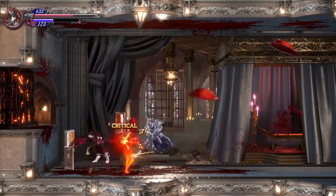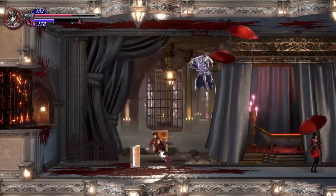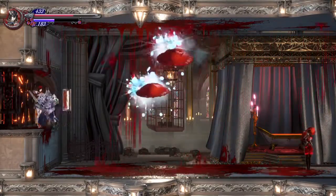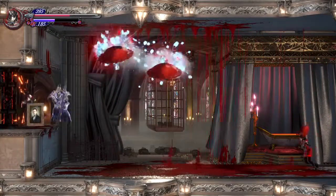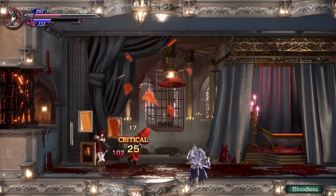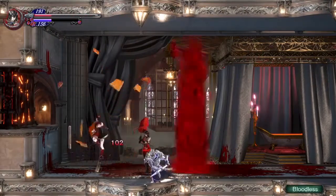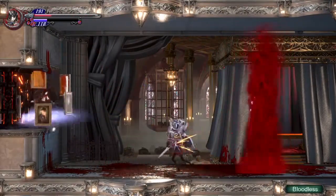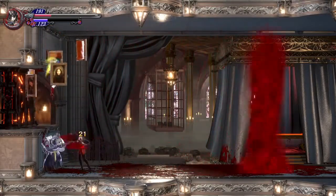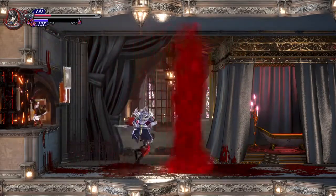I'm just repeating what I was doing the entire time. The blood from the ceiling is dripping down — you'll take heavy damage from that, actually. A safe spot is on the side, I noticed. For the blood tornado as well, a safe spot is to just hang out on the side while it's whirling around.